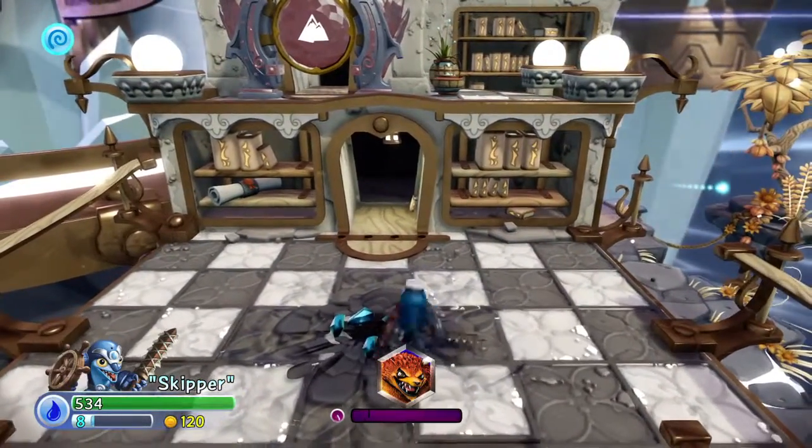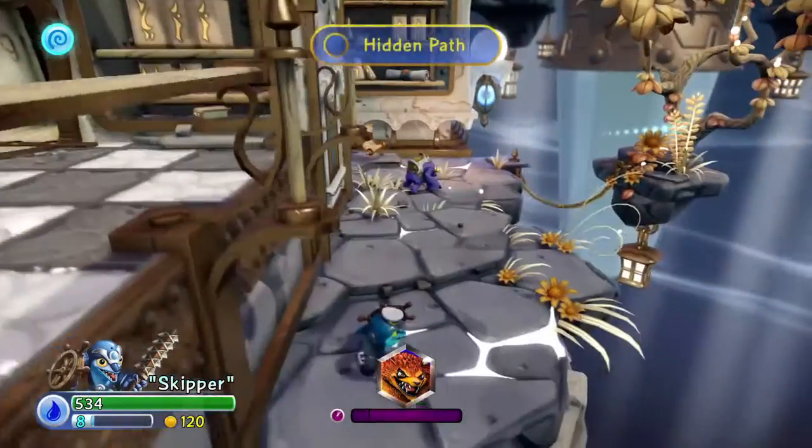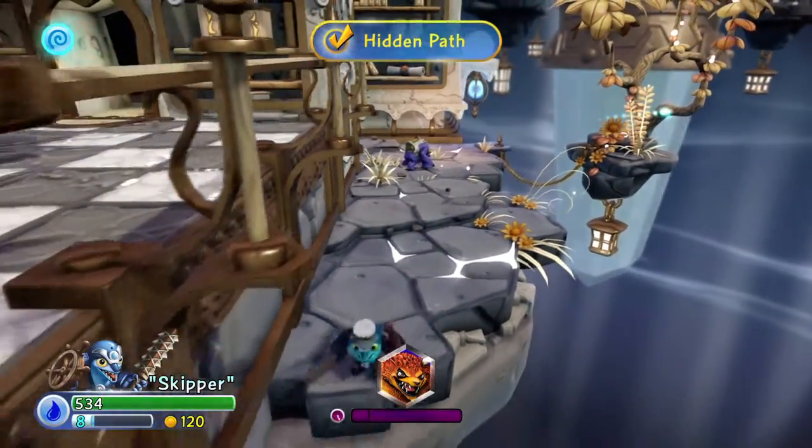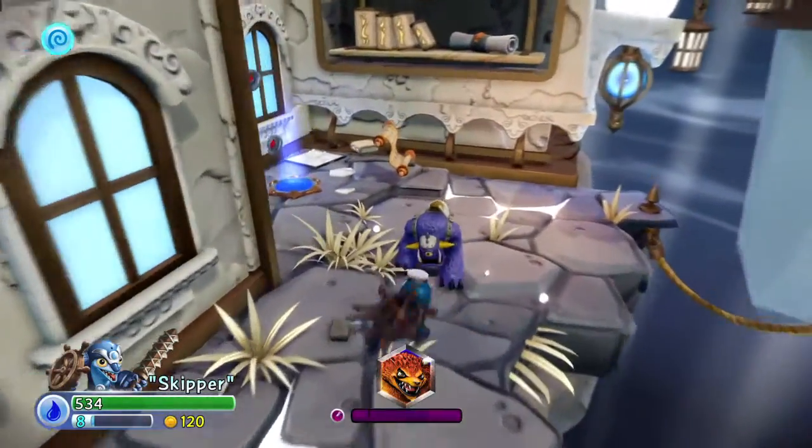Now, there's nothing this crystal gives apart from a little bit of standard gold. But if you go to the right and jump down here, you can see it says Hidden Path. And as you'll find, there's your story scroll.